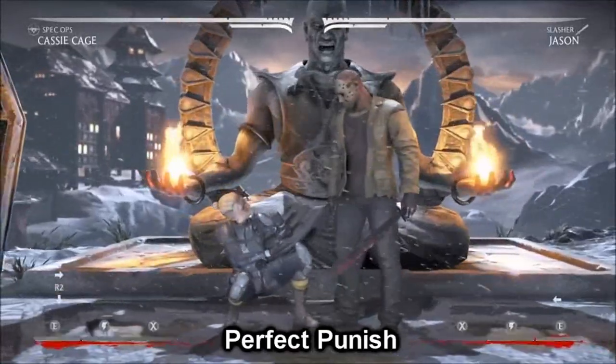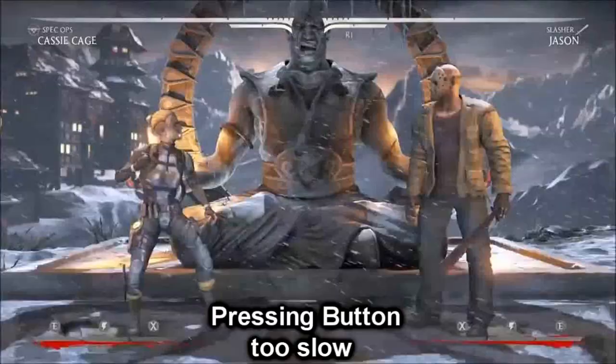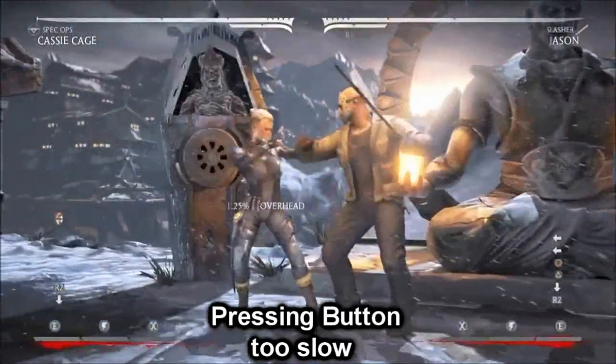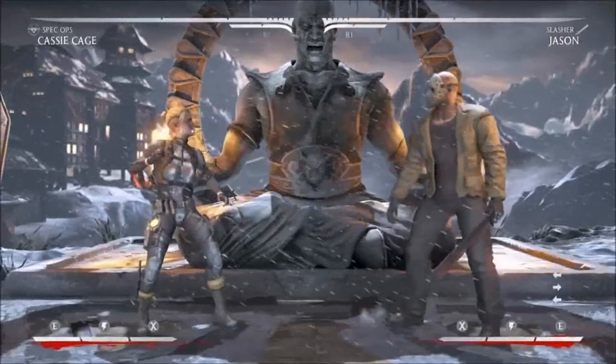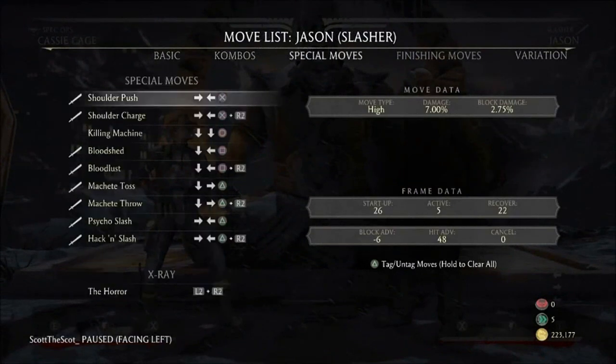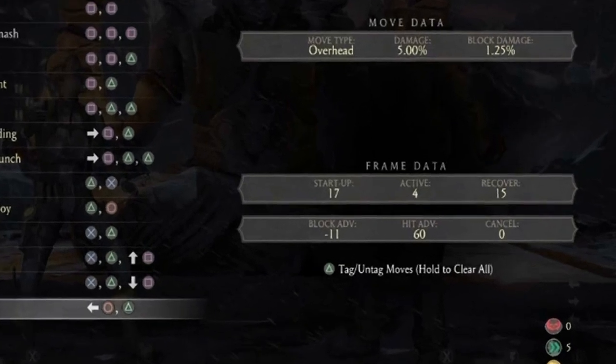If you watch Jason's button log you can definitely see that after his moves Jason is holding block, but yet Cassie can still get her move in and attack Jason despite him blocking. How does that work? Let me show you. If we go to Jason's move list and find the move we want to punish, looking at the frame data to the right we can clearly see that his forward 4-2 is minus 11.